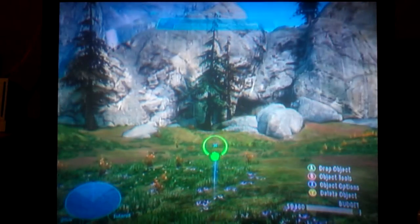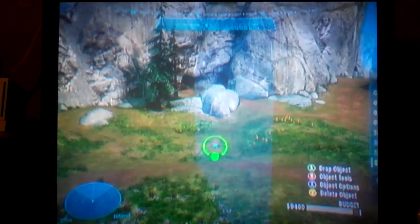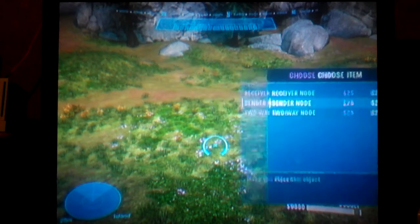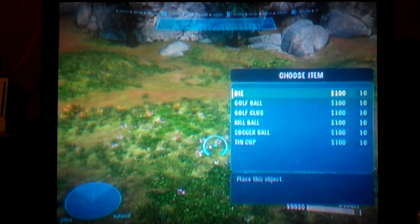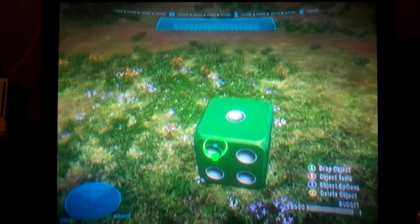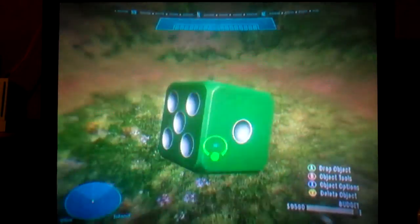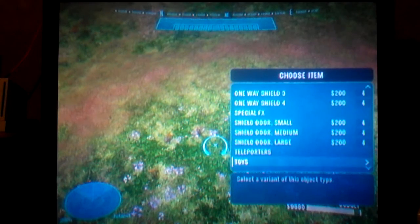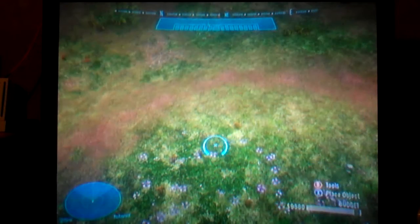Now Shield Door — it blocks projectiles and you can go through both sides. Shield Door comes in large and other sizes. Teleporters look much much different now. We also got Toys, which are my favorite. There's a Dice — let's play a little game, what's it going to land on? I threw it and it landed on five.